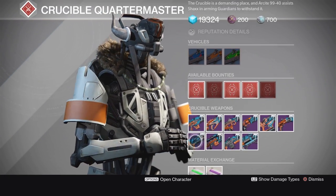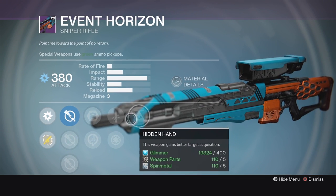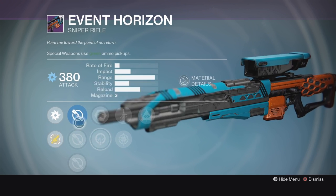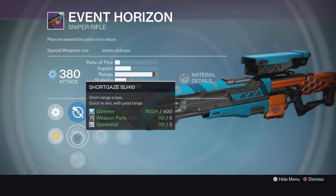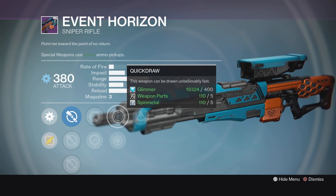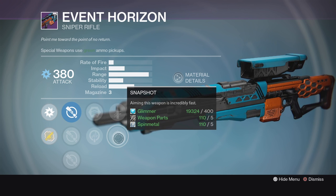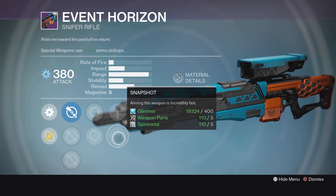Next up, a really, really good roll on the Event Horizon for PVP. This one's got Hidden Hand, Quick Draw, Snapshot, Army of One, Life Support, and it does have the Short Gaze SLH-10. This is a really nice roll for PVP right now. Looking at Quick Draw and Snapshot, this is going to be a preference thing — I like Quick Draw better than Snapshot, but give both a shot and see which one works better for you. Definitely pick this up if you like sniping in the Crucible.